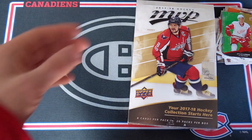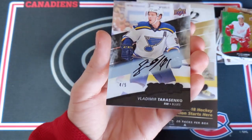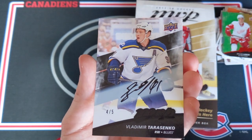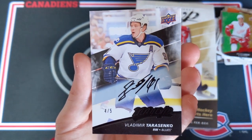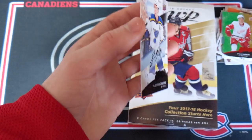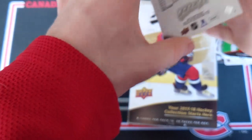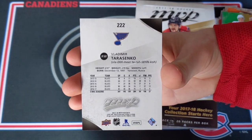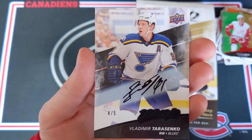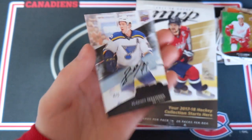And the best card from this box — this is a facsimile signature black superscript of Vladimir Tarasenko numbered four out of five. What is with me? I always pull cards numbered to five. That's insane. Vladimir Tarasenko — just look at that. That is incredible.